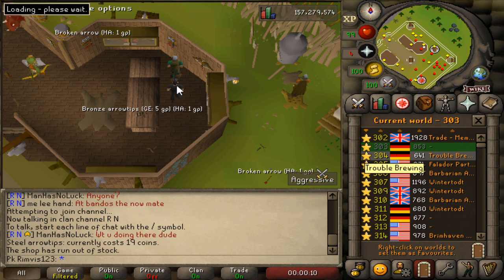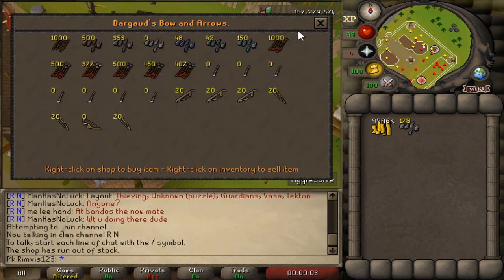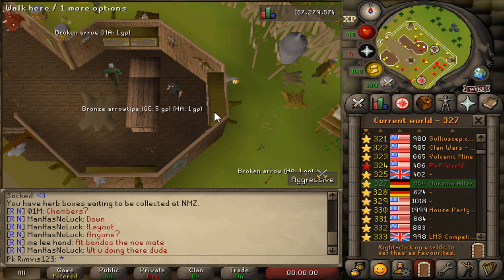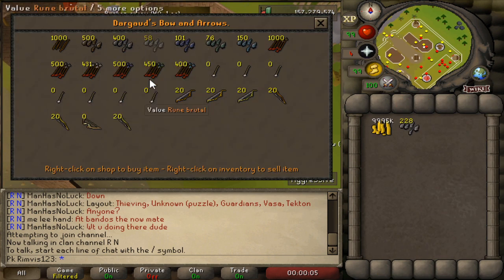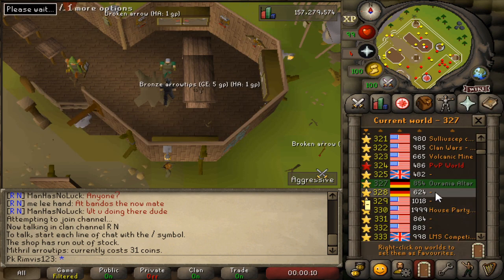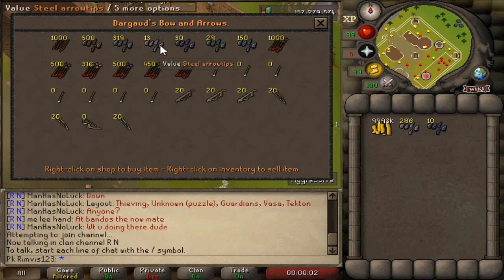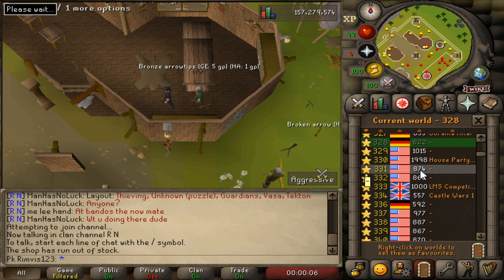It's as simple as that — you're just buying arrow tips and you're going to make bank from it. Let's skip ahead a little. It's peak time so the profit margins are going to be huge. In this world, maybe some ironmen are actually buying from these shops, because last time I came all the shops were almost full.